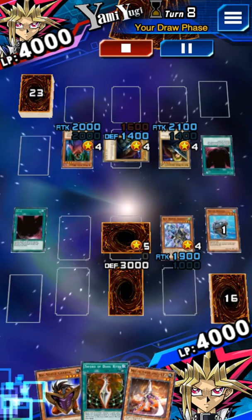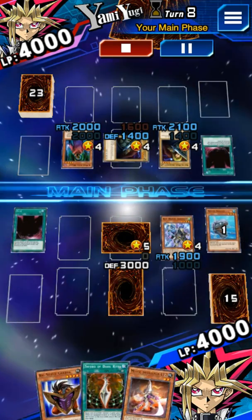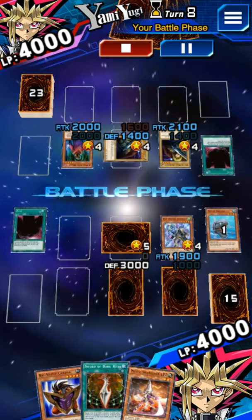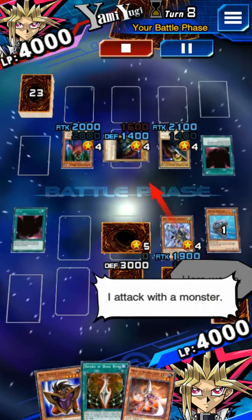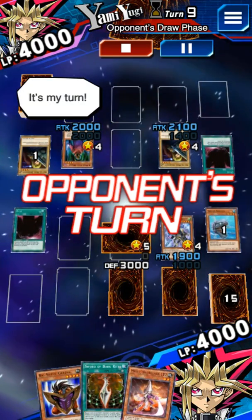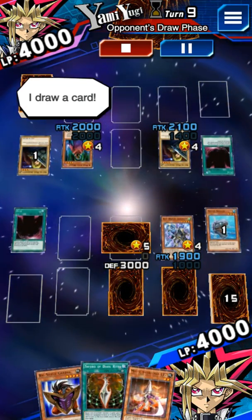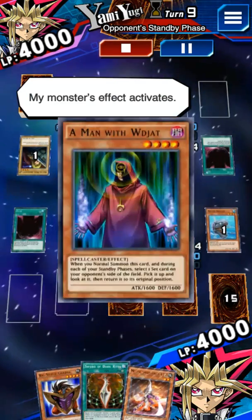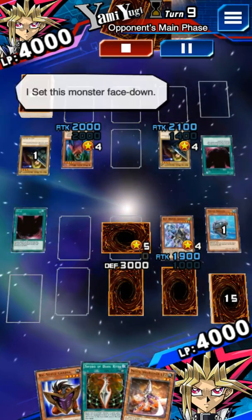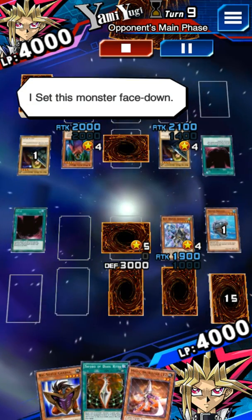It's my turn. I draw a card. I set this card face down. Let's battle. Here we go. I attack with a monster. My turn is done. It's my turn. I draw a card. My monster's effect activates. I set this monster face down. My turn is done.